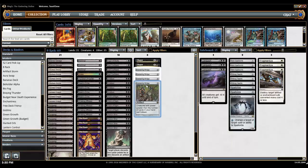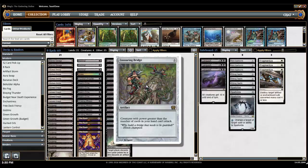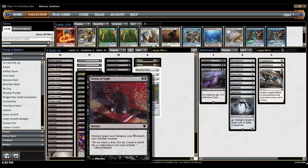For protection, we have Ensnaring Bridge: creatures with power greater than the number of cards in your hand can't attack. We're rarely ever going to have a ton of cards in our hand because our mana cost is so low, so Ensnaring Bridge is really going to help protect us. We also have Victim of Night: destroy target non-Vampire, non-Werewolf, non-Zombie creature. This works for almost every deck — it's only two mana to get rid of basically anything. If you were really worried about vampires or zombies, you could replace it with Murder or Hero's Downfall.